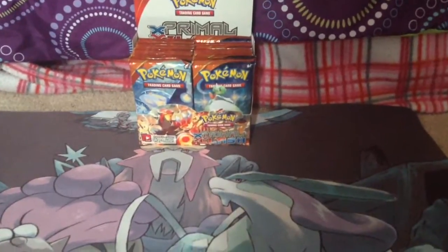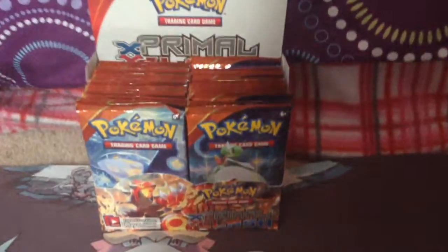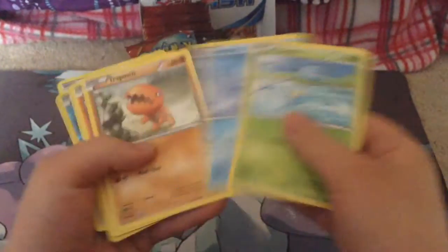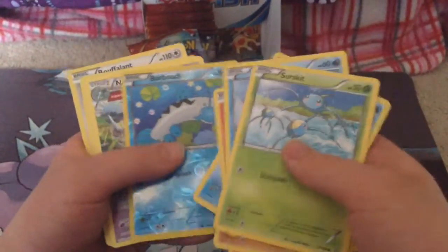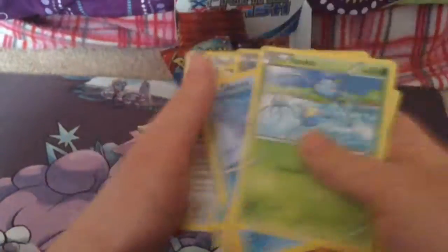Okay, so this is what it looks like when you open it. And so there are 36 packs. So let's start opening them. So this is my first pack — I'm so excited. Skrit, Horsea, Traffic, Vulpix, Sweel, Barbe Choke, Niga Queen, Nidoran, Ruffseas, and Bouffalant.